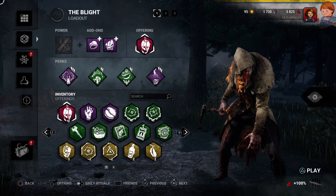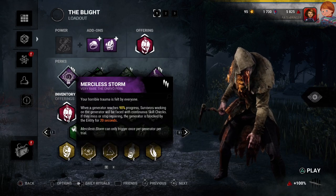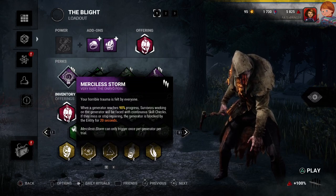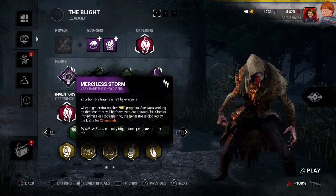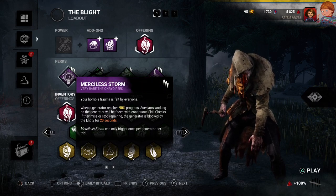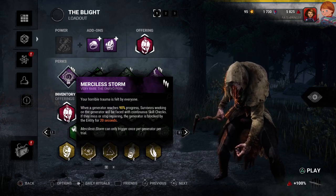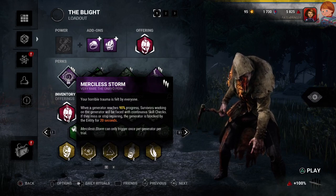I'll give you a brief explanation of what you can expect to see during the gameplay. Starting off with perk number 1 for Gen Defense, I'm going to be running Merciless Storm. It makes it more difficult for survivors to complete generators once they reach 90% progress or higher. Every survivor working on that generator will get hit with continuous skill checks. If they miss a skill check, or if any of them stop repairing the generator before it's complete, the generator will explode — giving me a notification as to where they are, and the entity will block it for 20 seconds, allowing me time to traverse the map, make my way over to that generator, find the survivors, and wreck havoc on them.